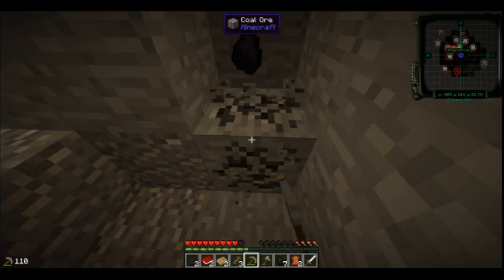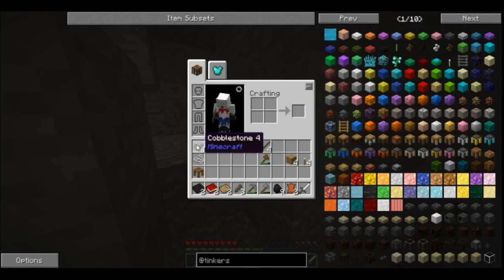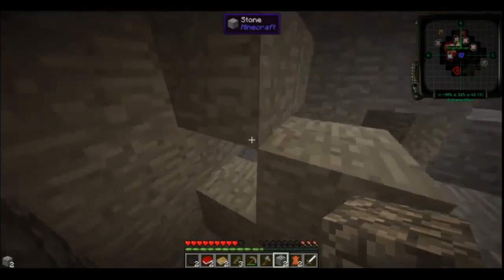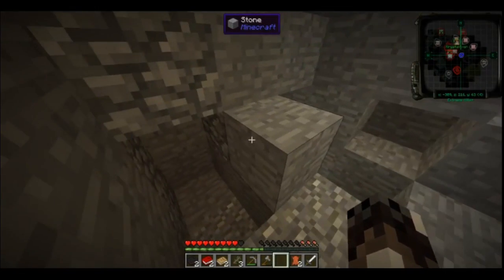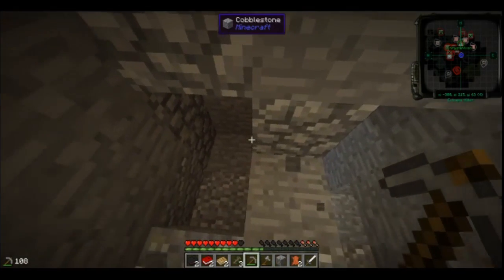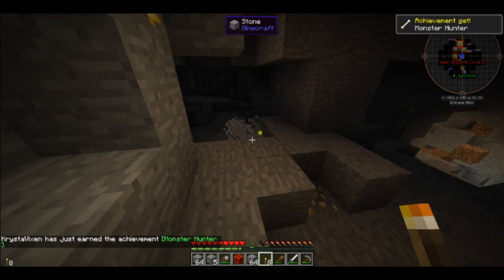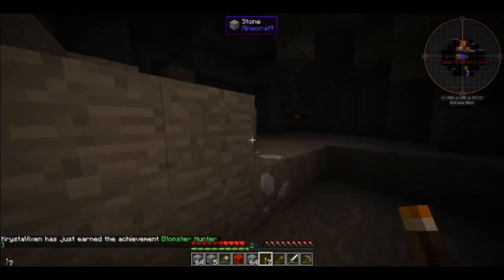Annoyingly squishy sounds - there's a gelatinous cube of some sort down here. Is it going squelchy squelchy? Yeah, that's no good - screw those guys. It seems to be through a wall somewhere. I found it! I killed it with a torch because it was a little one.